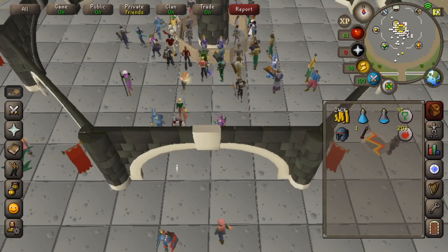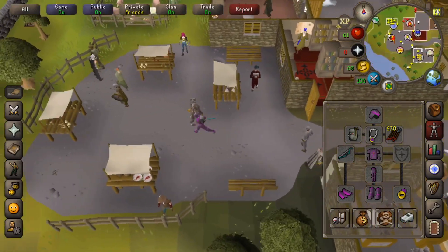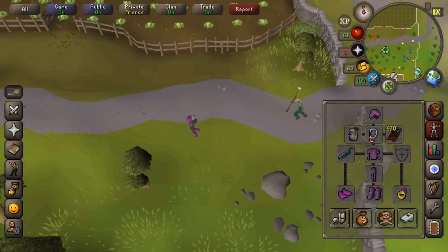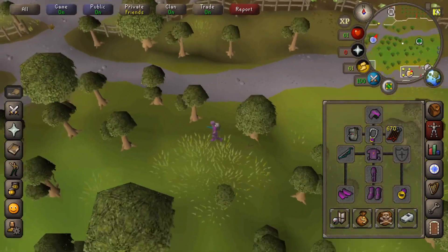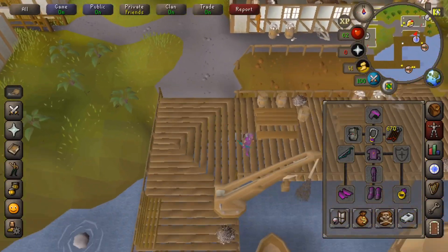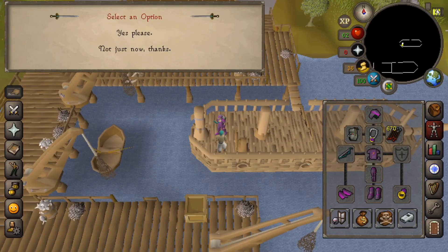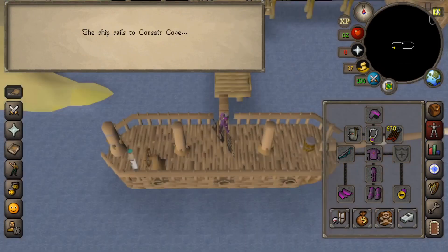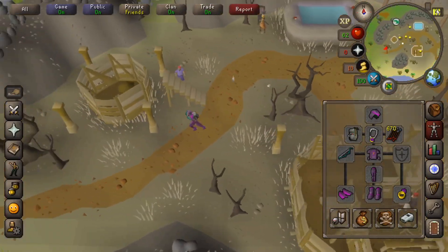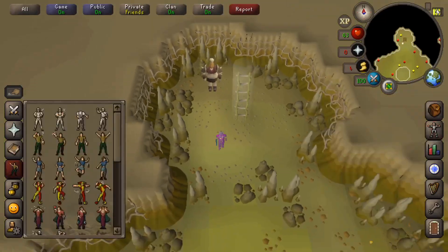To get to Corsair Cove, use the Amulet of Glory's Draynor Village teleport. Once you get there, start running west until you hit a stone wall. If you have 50 Agility you can go through the shortcut; if not, run up through the top entrance. Talk to the captain to start the Corsair Curse quest — that gives you access to the ogress warriors and lets you travel on the ship to Corsair Cove. Talk to the cabin boy, get off the boat, head west, and the bank is right there, very close to the cave entrance. Go down the hole and you're there.